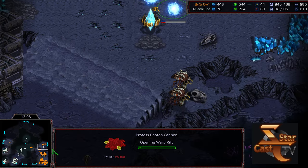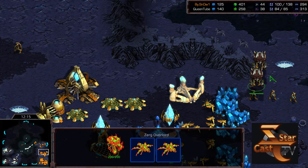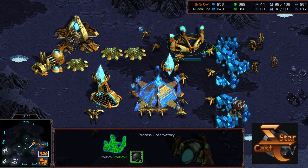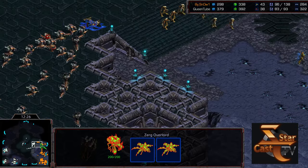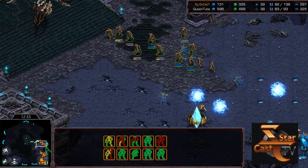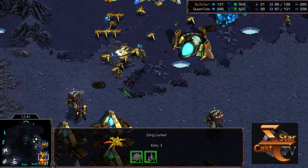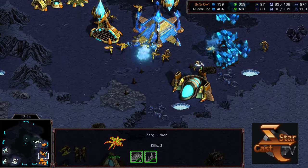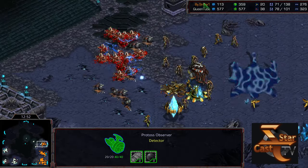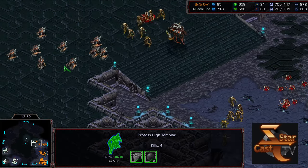Is he going to get the troops back in time? Observatory just now morphing. Zealots trying to engage — one Lurker dropping and able to burrow, with the Observatory right there. So Probes are taking damage, and also a big counterattack moving in towards the 3 o'clock location. The Zealots are going to have to engage. Probes now getting obliterated — down to 21 Probes for Snow and taking massive damage. Finally an Observer able to take the field. Psi Storm eviscerating the Hydralisk force at the 9 o'clock — a lot of desiccated corpses left on the ground there.